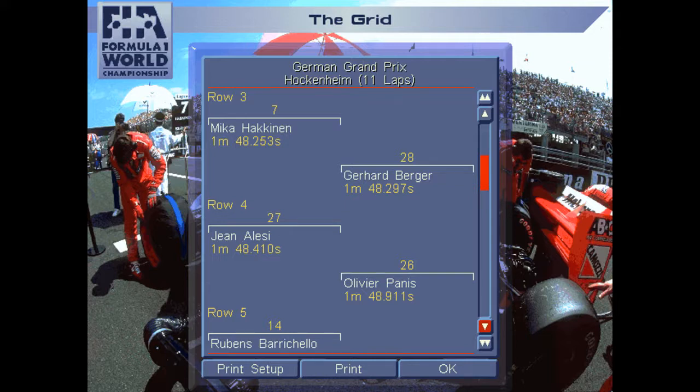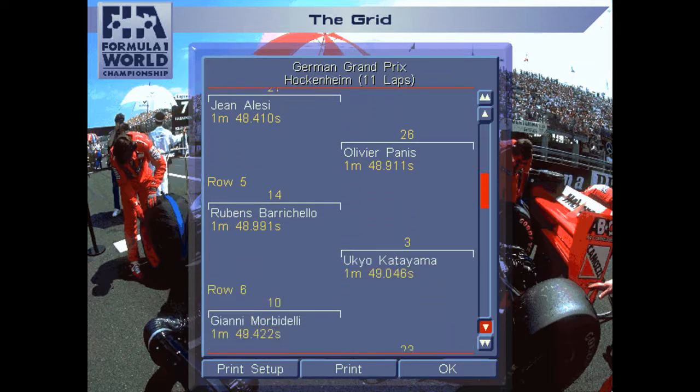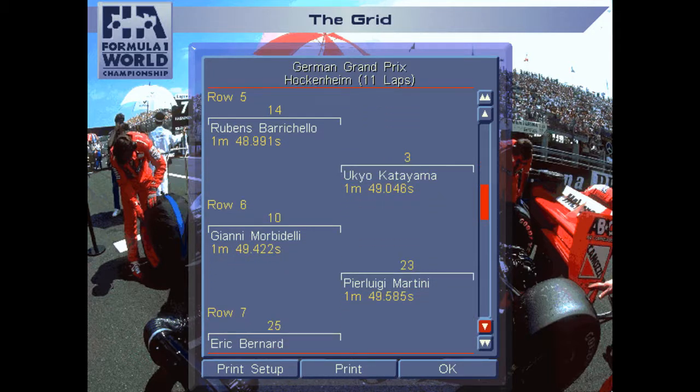Mika Häkkinen in the McLaren-Peugeot and Gerhard Berger alongside in the Ferrari. Jean Alesi on the inside of row four, and on the outside of him is Olivier Panis in the Ligier-Renault — we already talked about the advantage of the Renault engine in that Ligier. Panis actually finished on the podium in real life; it was a double podium for Ligier. Can they repeat it without first-corner calamity taking out like 11 cars? Row five: it's Rubens Barrichello in the Jordan-Hart — not too bad a result for him — and Ukyo Katayama on the outside of row five in the Tyrrell-Yamaha.